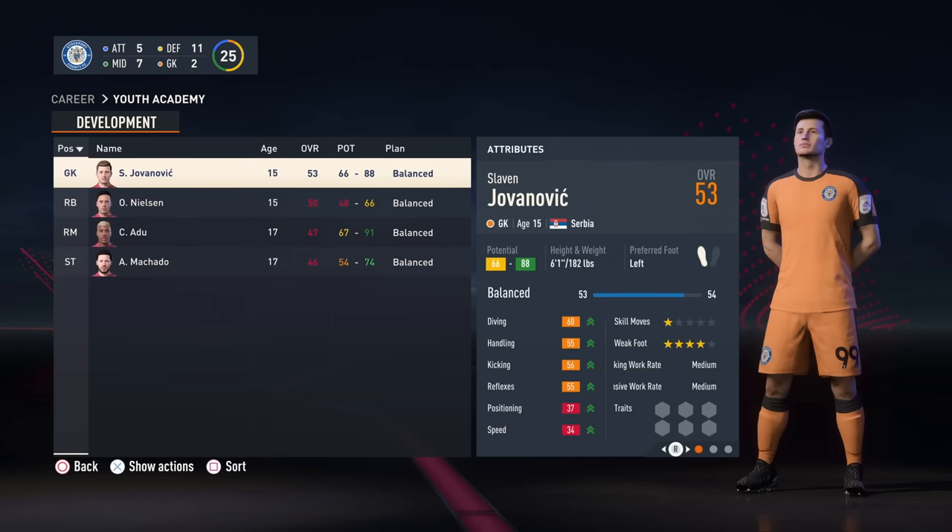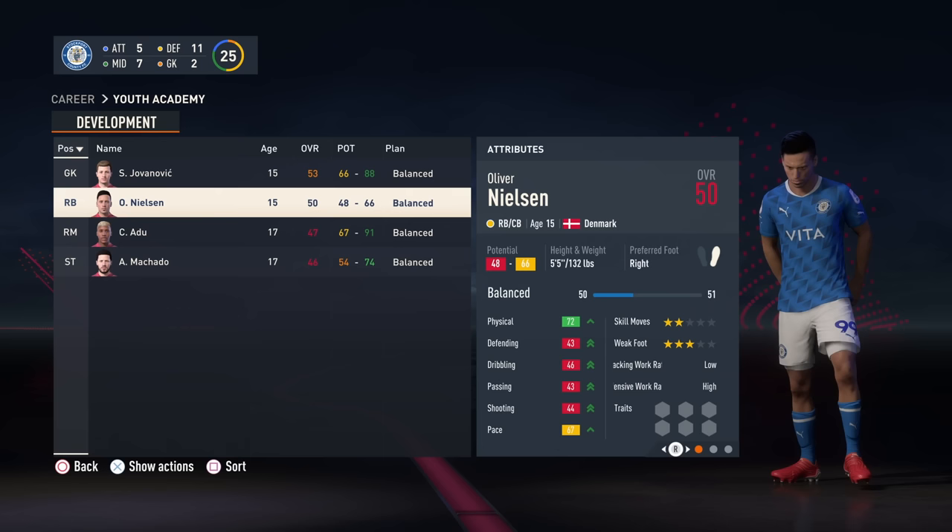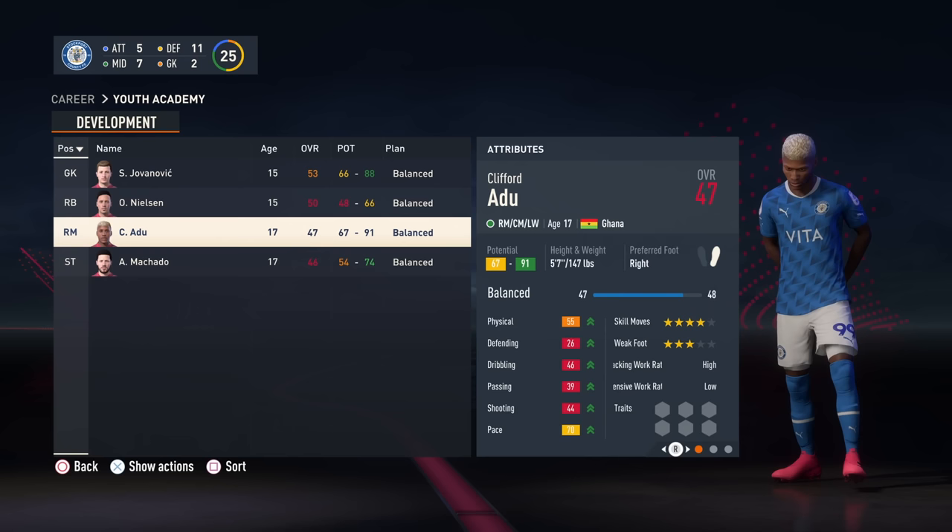The youth academy is a super overpowered way of accumulating talent, but also overpowered in the fact that it generates so much money from player sales. Due to these two benefits, I would say building a successful youth academy is vital to a long and prosperous career mode save.